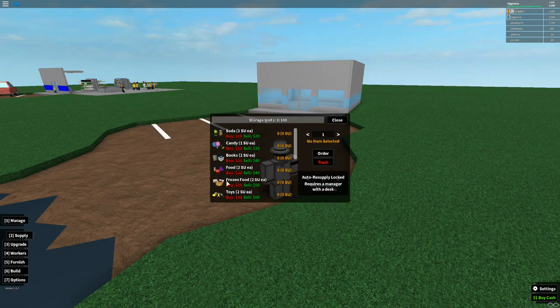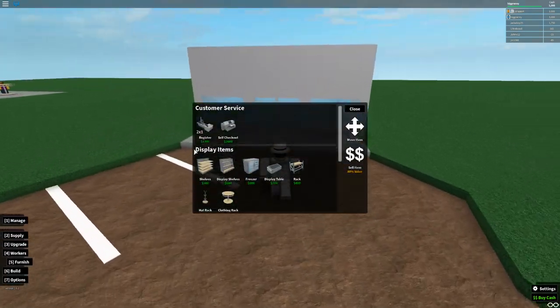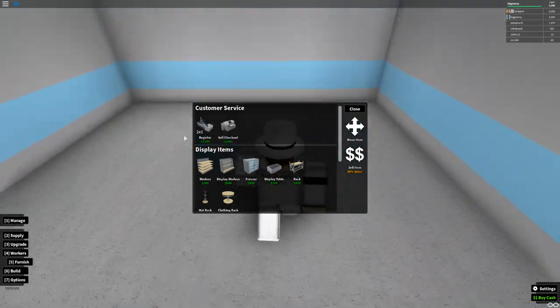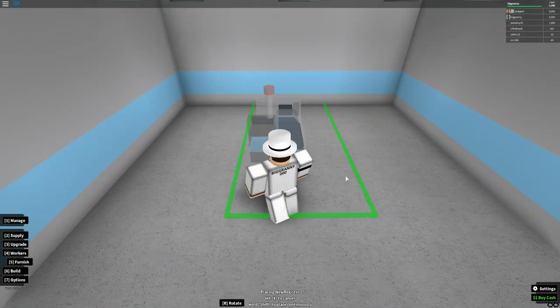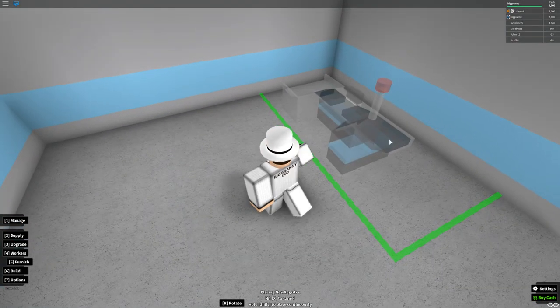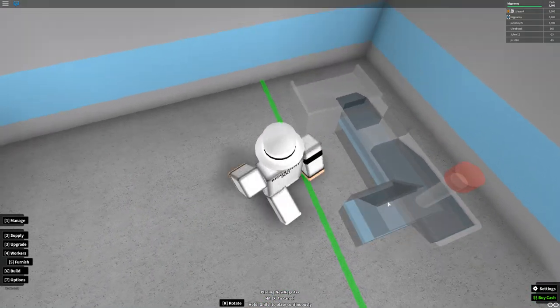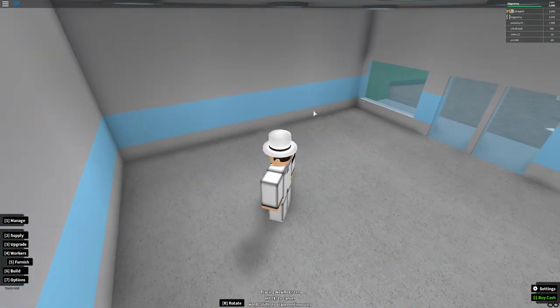To get your store started you need some kind of checkout lane. I recommend starting with a register since it's cheaper. A big tip is that you can put two registers right next to each other and stand in the middle so you can run two checkout lanes at once once your store starts to get crowded.